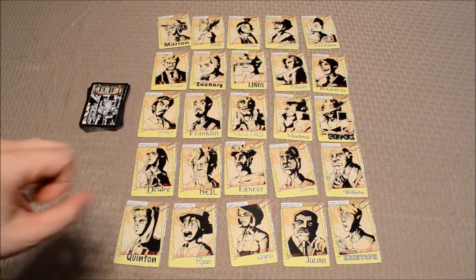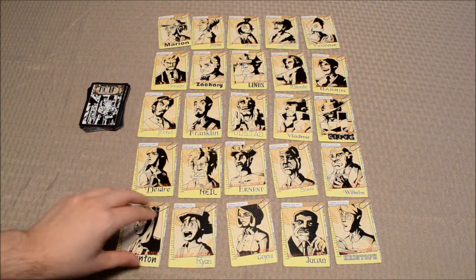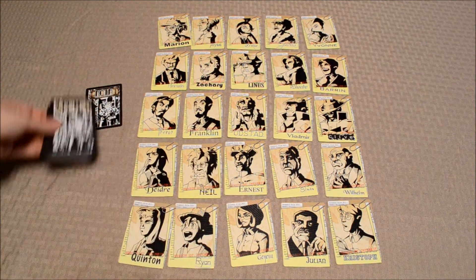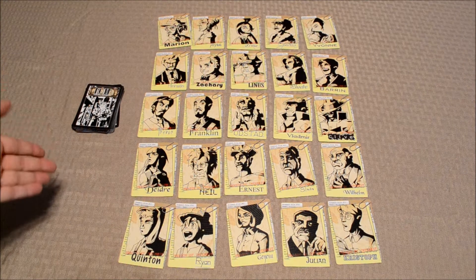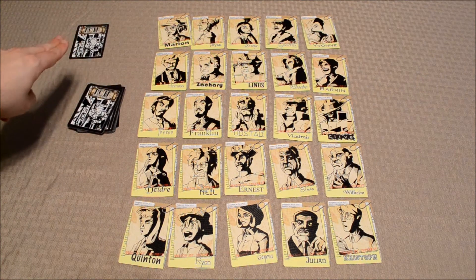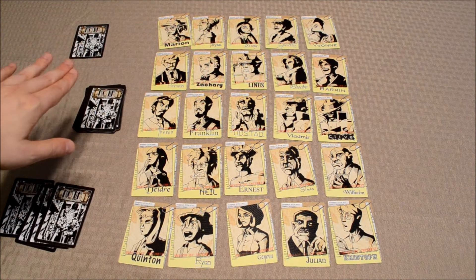Now as far as setting up the game for the Killer vs. Inspector variant, the suspect deck is shuffled up and dealt out in a 5x5 grid like so, with the deceased side face down. After that, the evidence deck is shuffled and placed face down next to the grid, and this will serve as the draw deck of sorts. After that, players will need to decide who will be the killer and who will be the inspector. The killer will go ahead and take a card from the evidence deck, and this will be their starting secret identity. The inspector will go ahead and draw four cards.